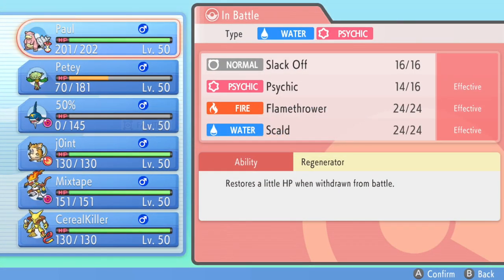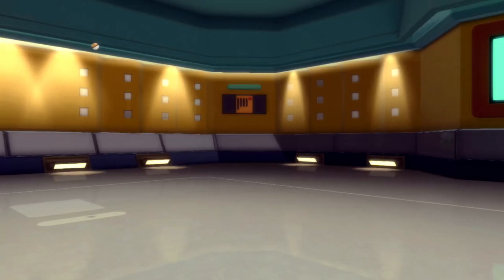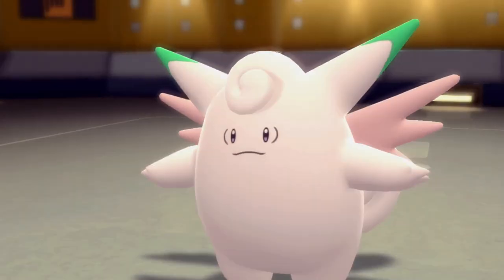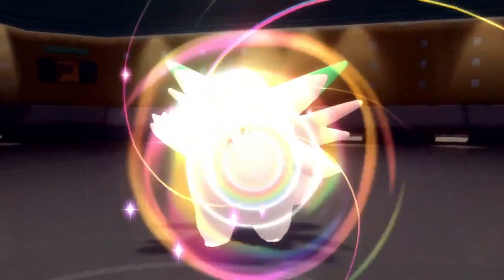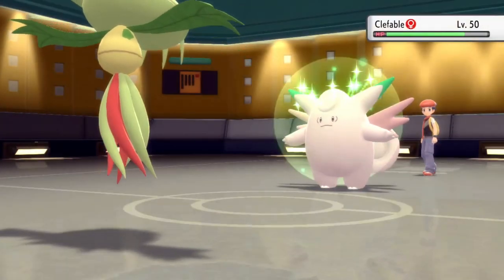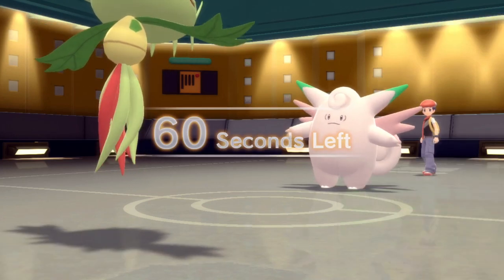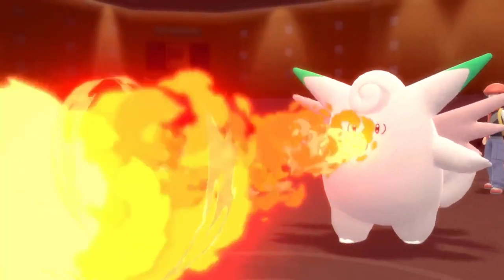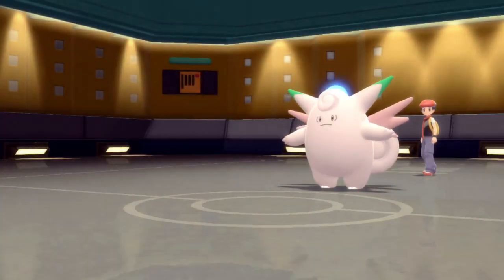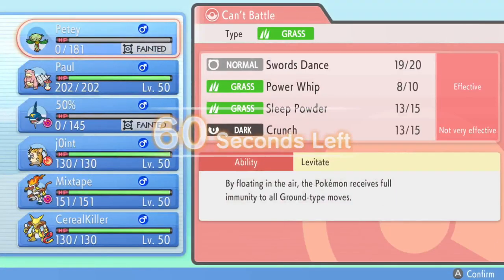I'm looking at my team and really nothing has anything to deal with this guy. I'm going to end up going into Petey just to scout this thing's moveset. Petey's kind of a lost cause at this point, sitting at 48 HP after Stealth Rock damage. He ends up going for a Calm Mind — that is exactly what you don't want to see from a Clefable. This thing has been pretty much top percentage usage since Gen 1, it's never been a bad Pokemon. He gets up that Calm Mind. I basically have to let him take me out. I go for the Power Whip for chip damage, but he has the Flamethrower of course. Calm Mind Clefable with Flamethrower and Moonblast handles both ends of the spectrum, and I'm in a bad spot.